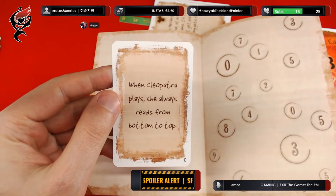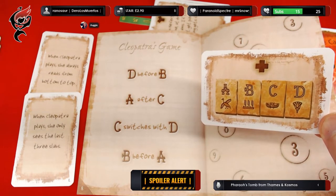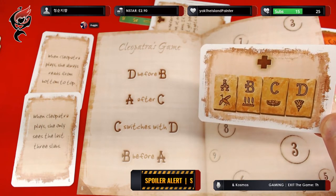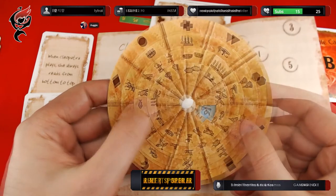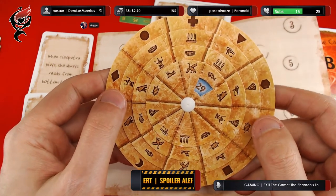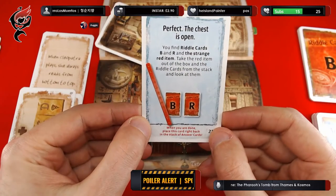We've got Nefertiti's — we'll put that to one side because we can jump on Cleopatra straight away here. When Cleopatra plays, she always reads from bottom to top, and she only sees the last three slabs. She's very demanding, is our Cleo. So does somebody want to tell me the combination of symbols? No letters — letters don't work for Cleo, we want symbols. FX is saying ship, scarab, and bird. Ship, scarab, bird — which bird though? The Nile Goose. Let's use the right terms. Seventh glyph locked. Perfect. The chest is open. You find riddle cards B and R and the strange red item.